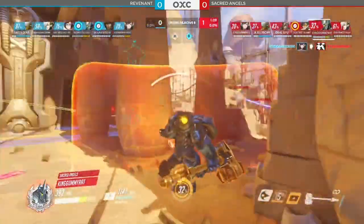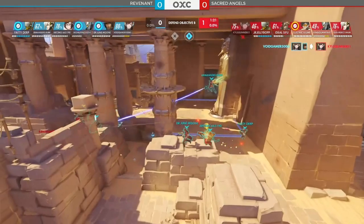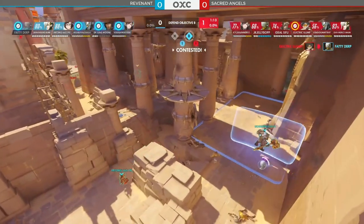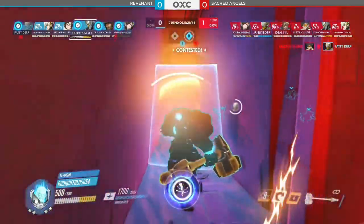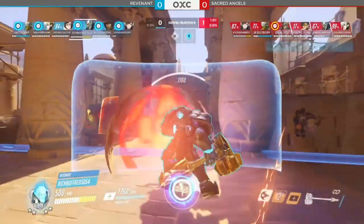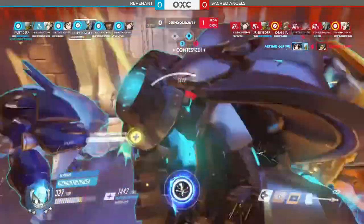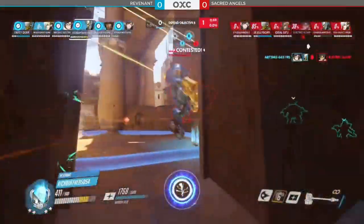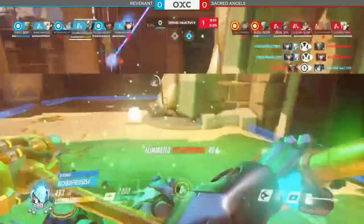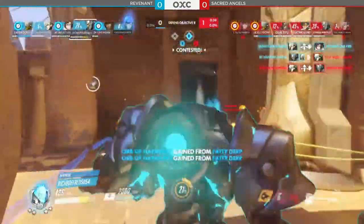D.Va going down. Revenant very tight and organized in their attack from the defenders. Fatty Derp going down, Electric Slump takes down that defender in the back. Pulse Bomb coming through — doesn't connect with anybody. But the contention still coming from Electric Slump, all by himself trying to get to the mech. The shatter completely falls flat for King Gummy Rat, diving directly into a Maywall. But it's going to be a shatter on the other side from Rich Buffalo. Void Gamer adds two more with a double kill. As a rez comes through onto Reinhardt, he's completely surrounded by the Revenant defenders, pinned by Rich Buffalo.